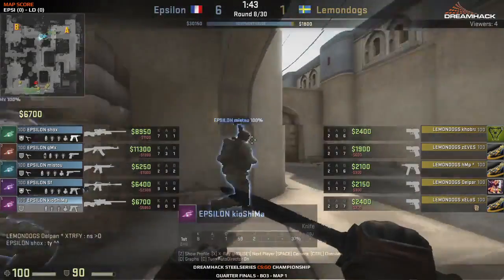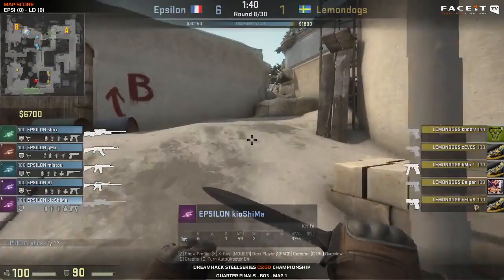See what Lemon Dogs did there - they waited for the CTs to run out of smokes and flashes, and then pushed when sure they had no more utility. They were able to take down SF, but Shox shut down that push down long with some really nice play. Good job by him indeed - pretty much winning the round for Epsilon. Six-to-one for the Frenchmen.